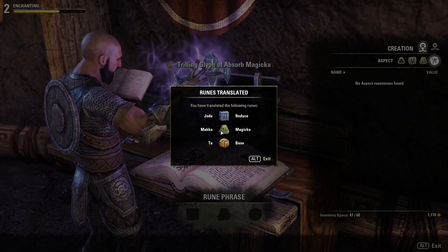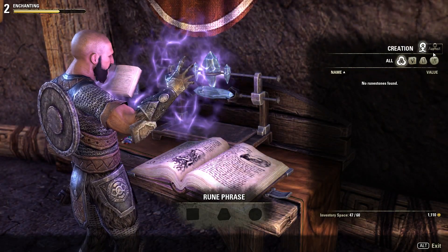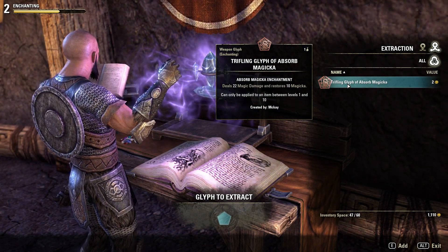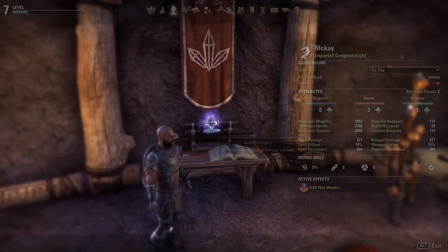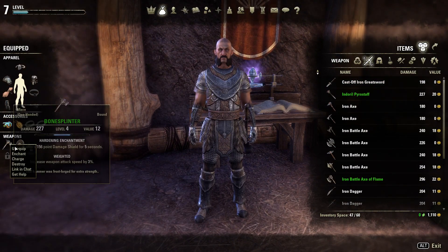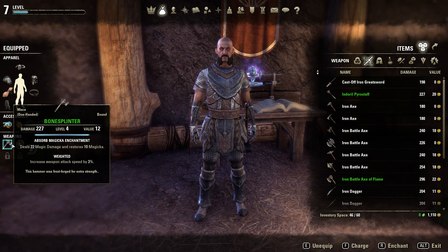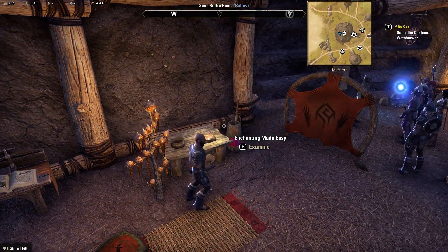And then we can just equip it in our weapon. It's probably not the smartest thing I did, but I just want to show it off. Just go to your weapon here, right-click on it, do enchant, and then we can put this weapon in — enchant it — and there we go. It's nice and simple, and it's fun to do. And then there's always these little books here that you can read.